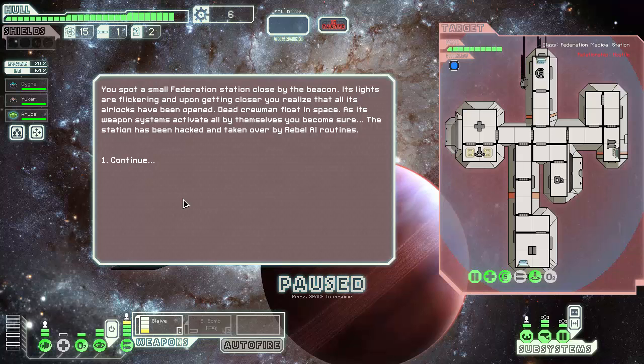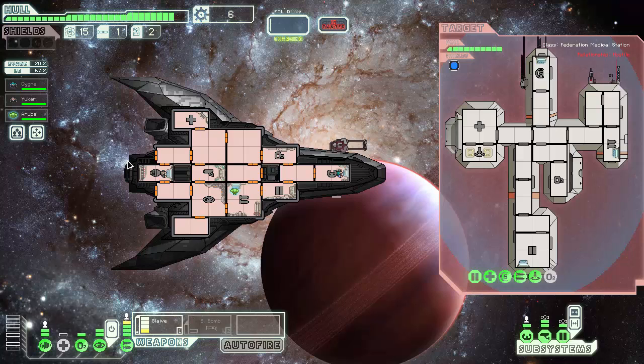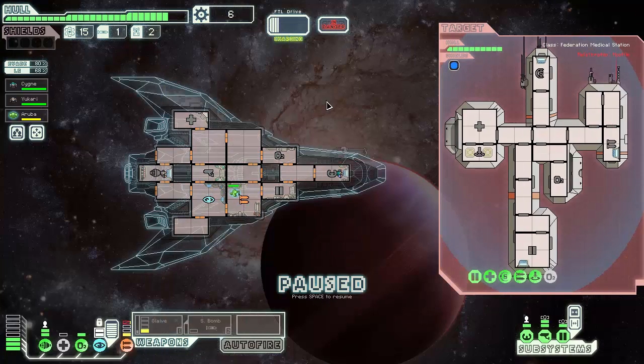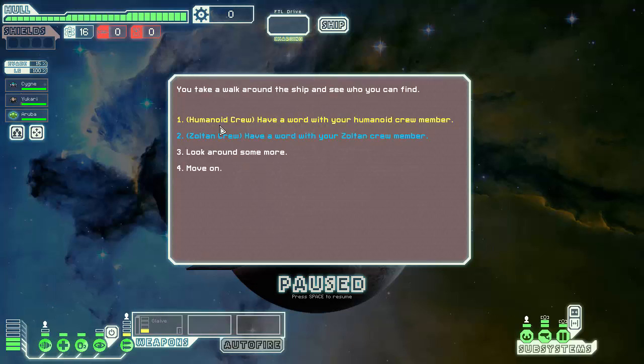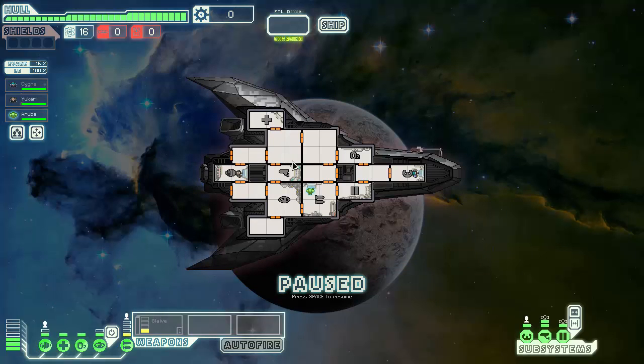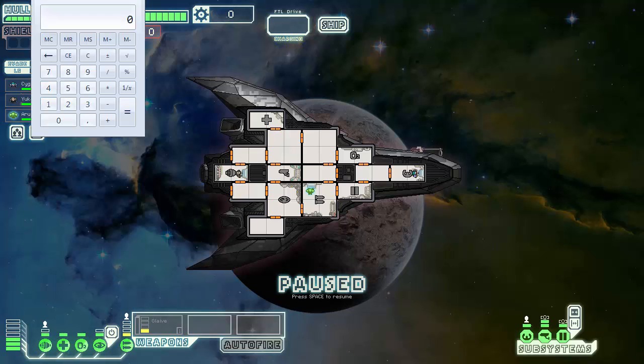We're gonna have to turn down our life support every time we want to shoot at something. Teleporter but no crew on board - as far as weapons go, it ain't that bad. 80% chance to miss. Let's do the math: counting 15 hull rooms - that's about 16% system hit chance. Let me just bring the calculator up.